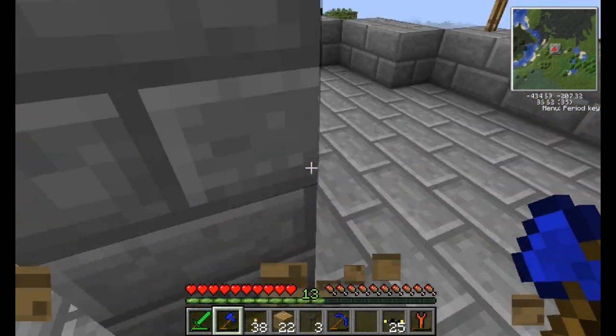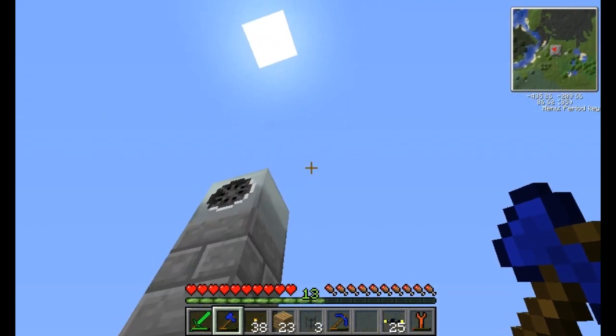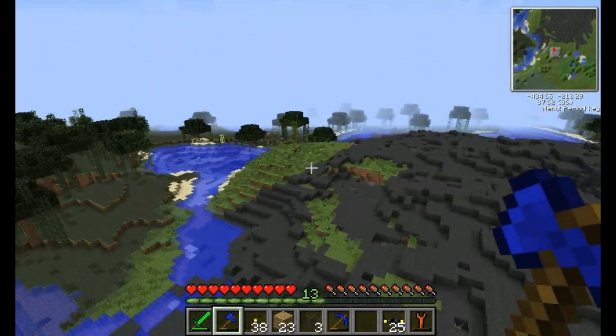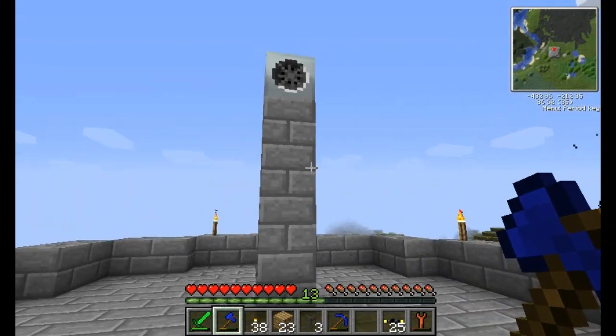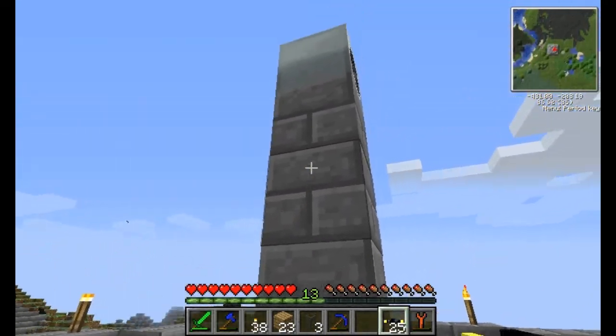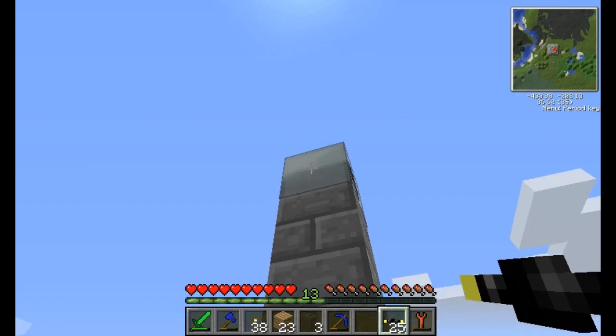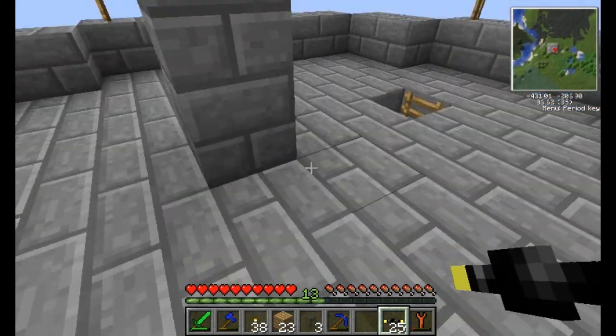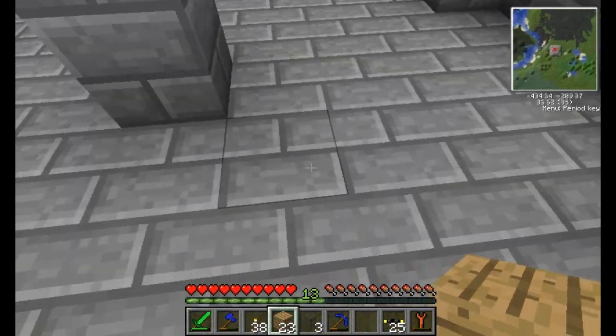I'll show you guys the recipe for that quick - it's basically a generator with four iron ingots on the sides. The reason I did this is because, wouldn't you know, the wind blows during the night. I should have built scaffolding to put this up here, but whatever - I'll do what I want, play by our own rules. Basically, what I want to do is set up an array of windmills up here, just for the time being, until we can get the geothermal generator running, which is still gonna take quite a while.